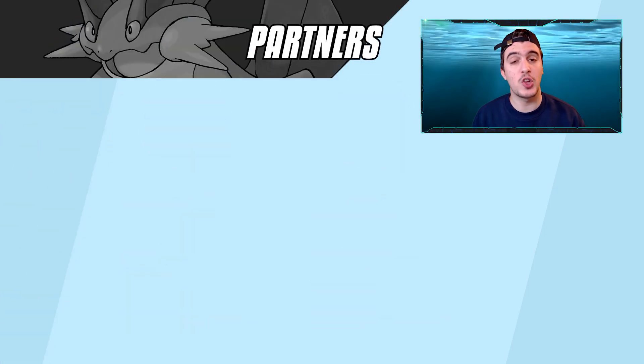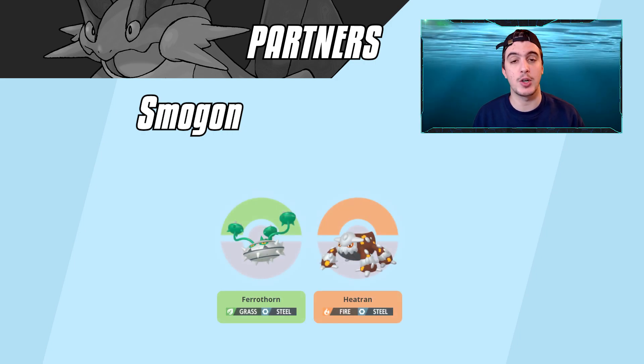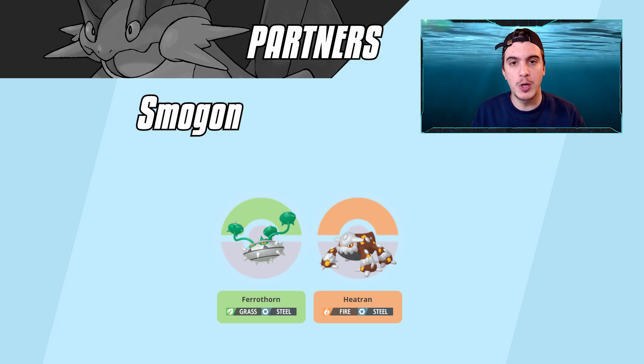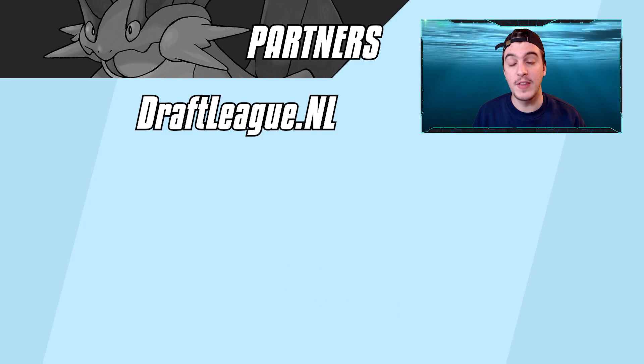Looking at partners for Smogon, we're looking at Pokémon like Ferrothorn or Heatran. These Pokémon four times resist the Grass attacks coming Swampert's way. They also get access to hazards so Swampert doesn't have to do that all the time. Together these Pokémon cover the majority of the competitive metagame — they resist so many different types and can put in work both defensively and offensively.